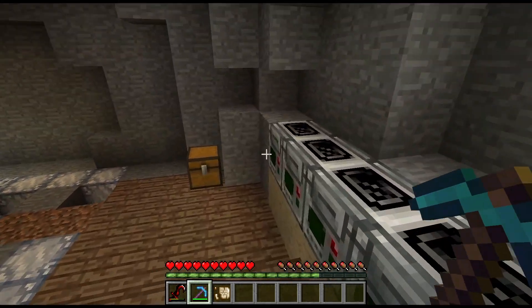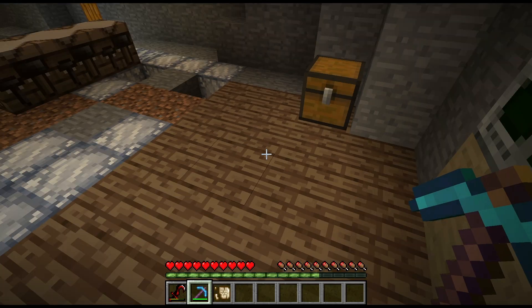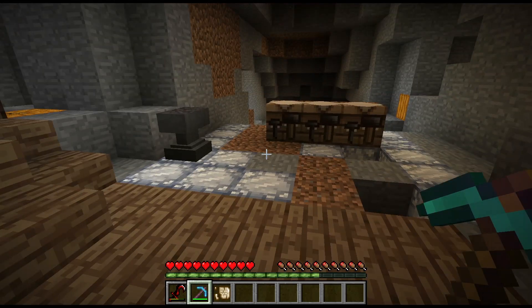The Relic Scrap has a number of purposes. You can analyze the remnants in an analyzer to find gravel, a stone tablet, flint, or a broken sword. As well, you need a Relic Scrap to craft the analyzer in this recipe.